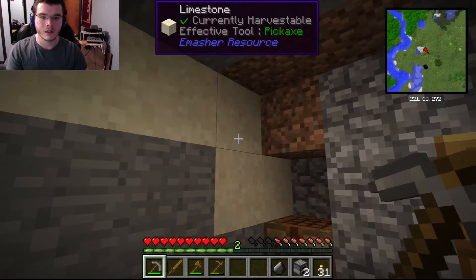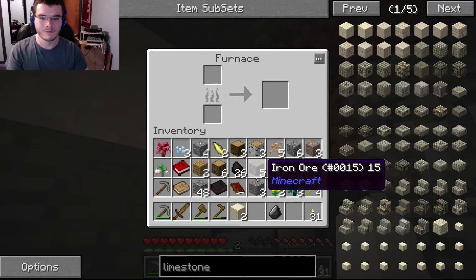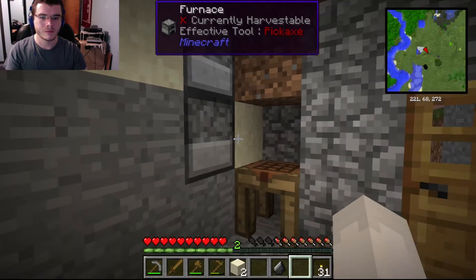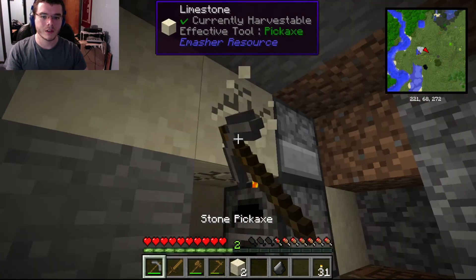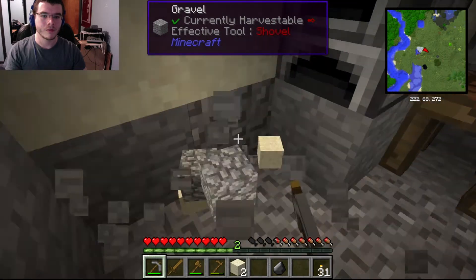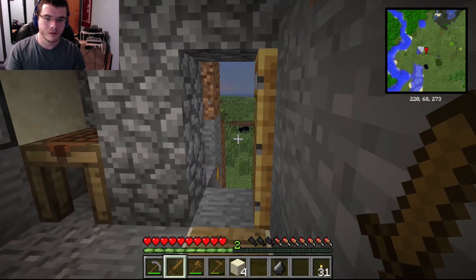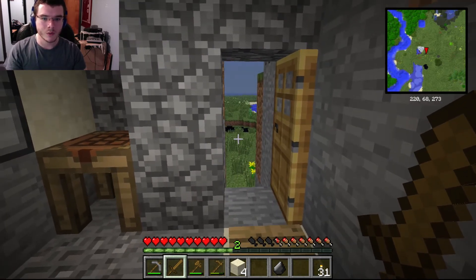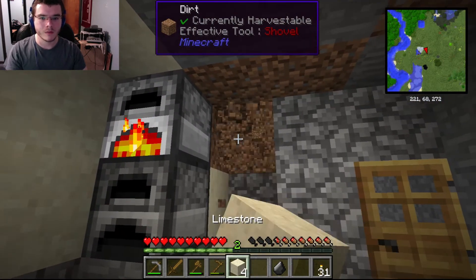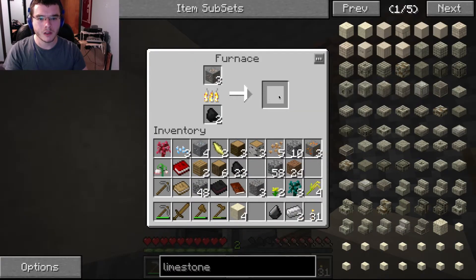It's getting lighter. I would like to see the front of the furnace, please. Thank you. Go away, zombie — you are not wanted here. Oh, there's some oil out there. There are plenty of ways to get power in this mod pack, which is awesome.